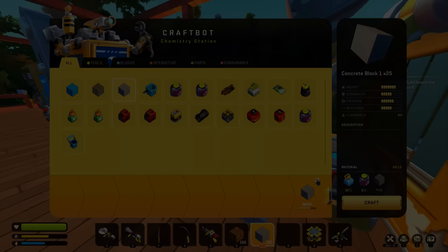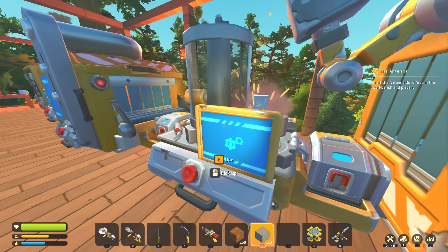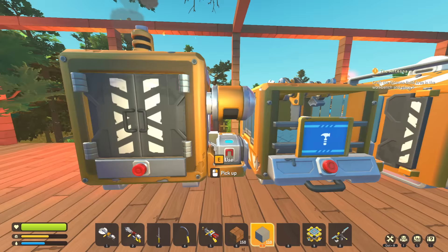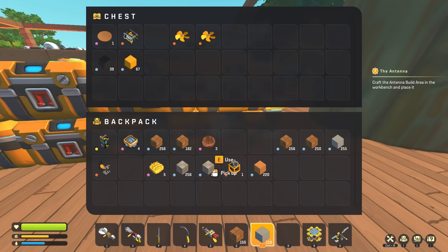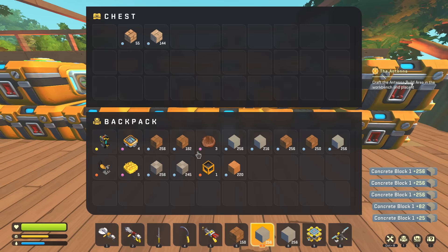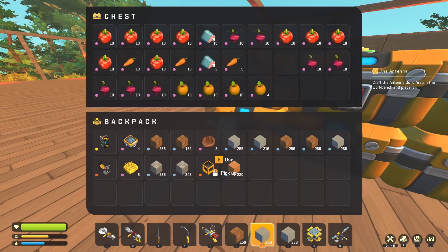I've been letting the craft bot go this entire time. We had about 160 chemicals and we're down to the last little bit — and we're down to only 887 coal so I'll let that stop. I patched up the rest of the wall with wood and metal. Let's see how much concrete we have... oh boy, that is not a lot of concrete. We might have to go get more chemicals from the HQ — I'm out of chemicals. That's unfortunate.